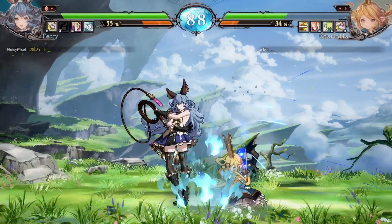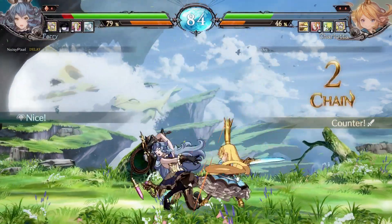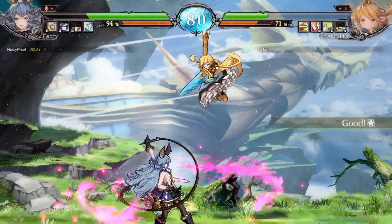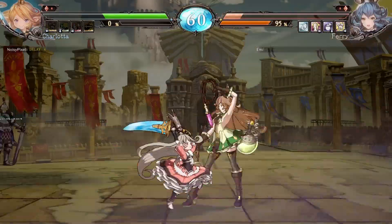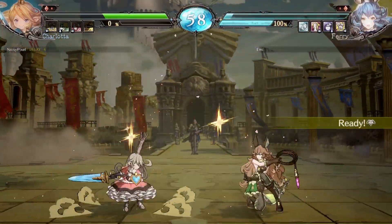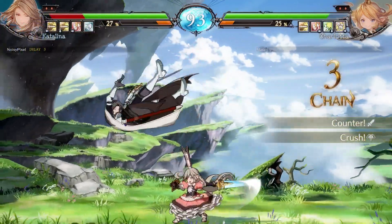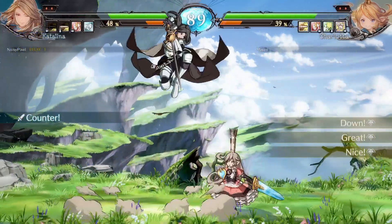Also, timing is pretty crucial and skills can be cancelled or countered by the opponent, which makes for some pretty interesting fights. Additionally, each character has a couple of special attacks that are blockable, but when they land, they sure are flashy. Unblockable skills and projectiles can also be countered, and players can utilize a crossover that can dodge projectiles, but can also be caught in a throw or a low attack.